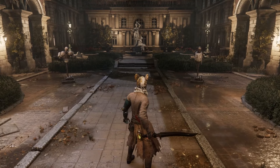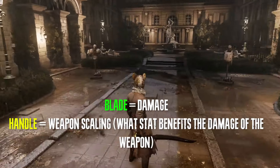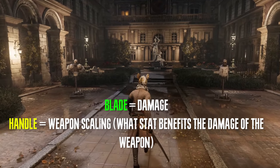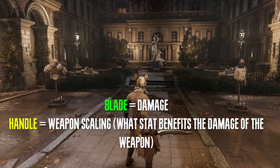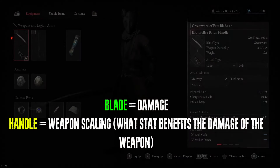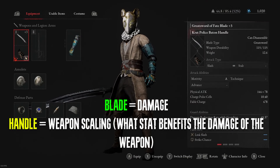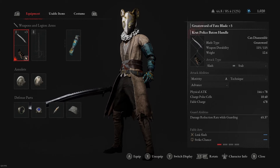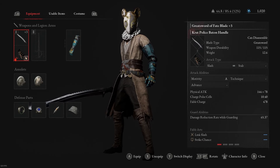Weapons are usually found around the world, or they drop from enemies or from questlines. Weapons are usually composed of two items: the blade and the handle. You can take a blade from a different weapon and put it onto another handle, but to do that you have to progress to a certain point in the game, so you won't be able to do so right off the bat.